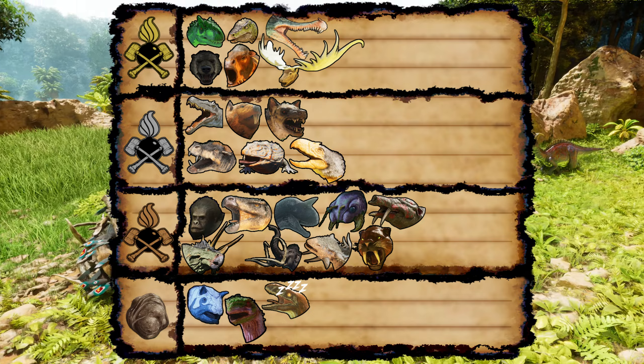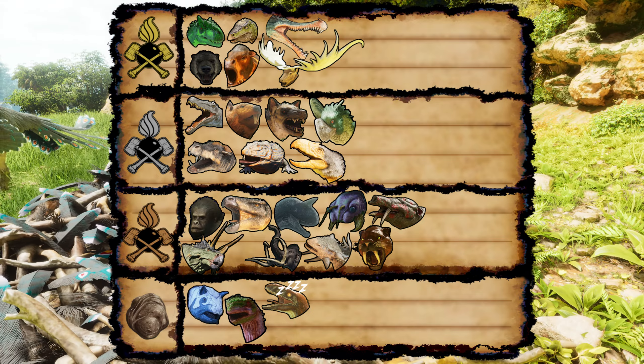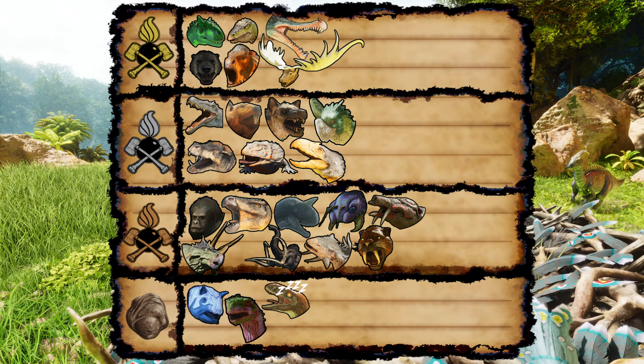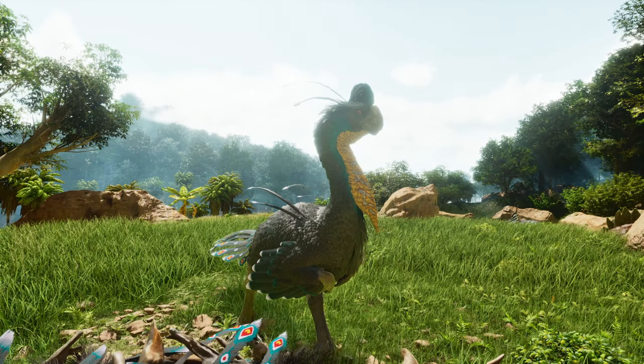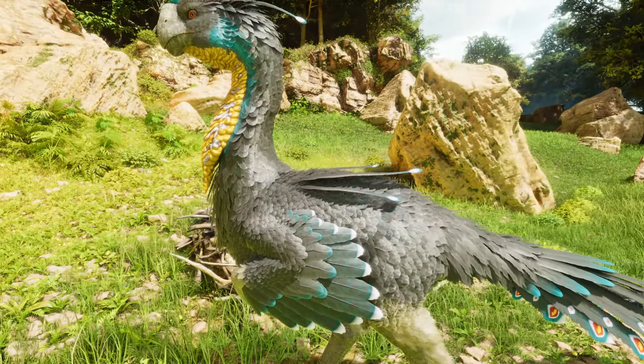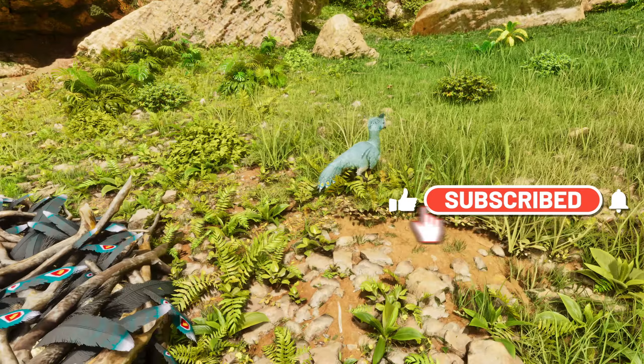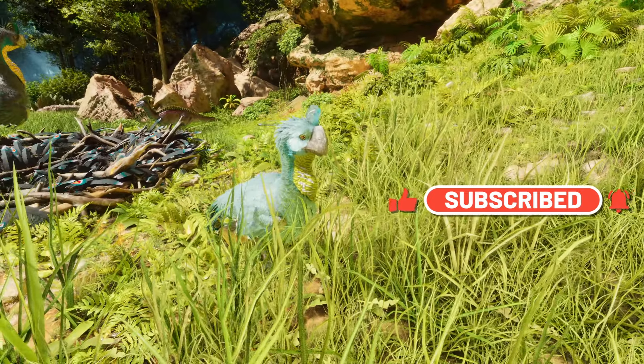Heading over to the scoreboard, the Undergeese earn a well-deserved silver boom medal for clearing the entire beta stage. I think this creature is an awesome addition to Ark and I hope you get a lot of use out of it. I hope you enjoyed this episode, and thank you for your patience since it's been a little out of the ordinary. If you're new to the channel, please consider subscribing and checking out some of my other videos. Thank you for watching, and I'll catch you on the next one.